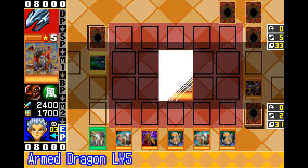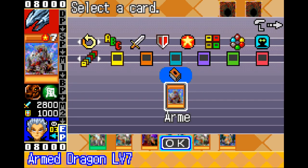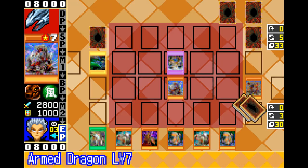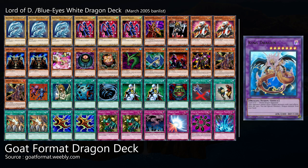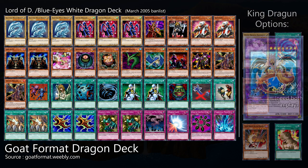If you really want to stick to the dragon archetype, there are pretty much two other prevalent dragon strategies. You can make some sort of variation of a Lord of D deck, which can turbo out things like Blue-Eyes White Dragons and Tyrant Dragons through the Flute of Summoning Dragons,